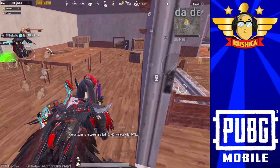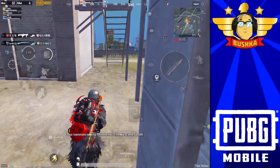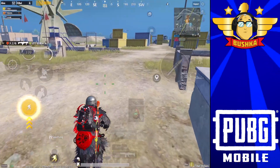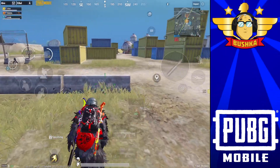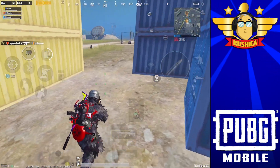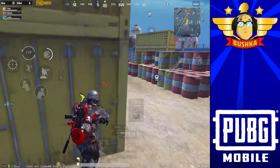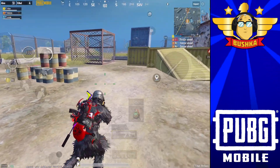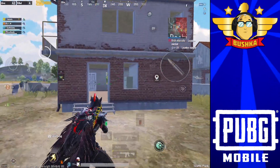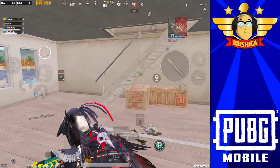It doesn't mean the Scar L is a bad gun, but it does mean it is certainly not better than the M416 — it hasn't been buffed past it. At the range, it does the same rate of fire as all other 556 ARs at 60fps: 0.096 seconds per round. At 90fps, the M416, the QBZ, and the G36C all get a buff and do 0.085 seconds per round. The Scar L does not get that buff — it still fires slower than the M416.